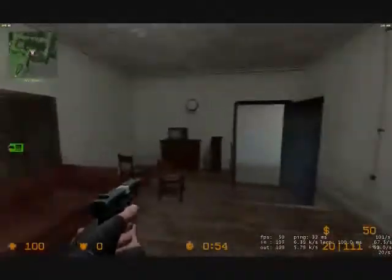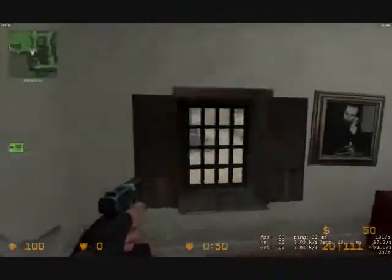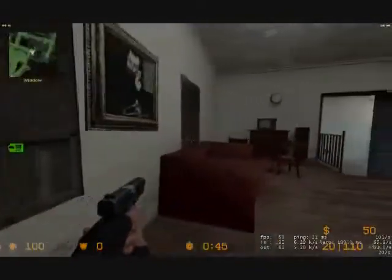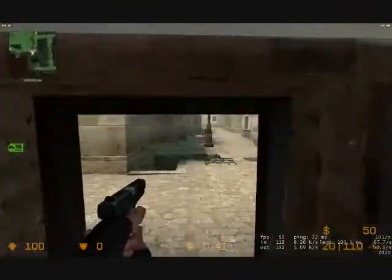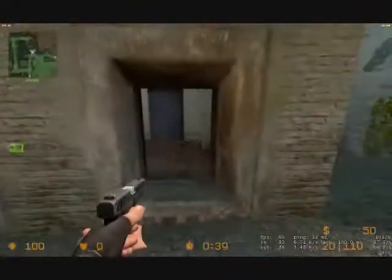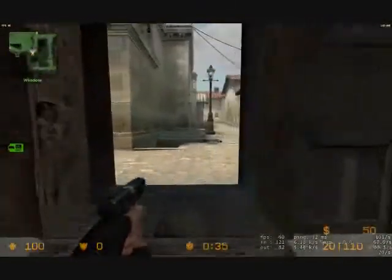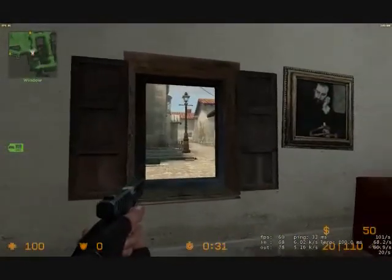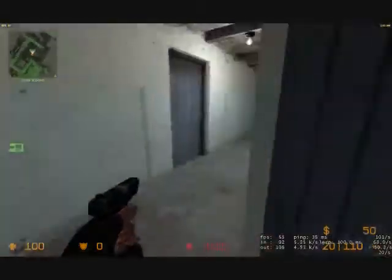This is called Shack — something that Blaze would live in, as you can tell. There's this window right here — it's awesome for picking mid, but it can also backfire on you. Before the update, you couldn't crawl through the window. Now, thankfully, they added that — a lot of people complained about it. Now you can get in and out of the window. Be very, very particular about this place. Maybe take one shot — if you miss it, get the hell out.